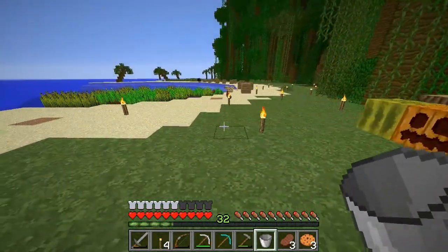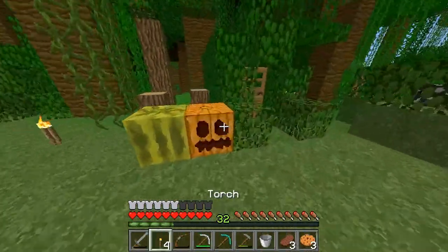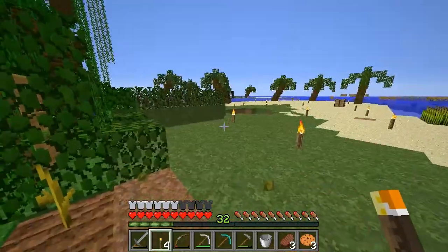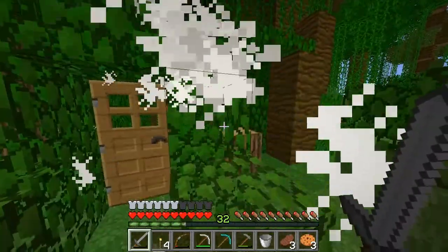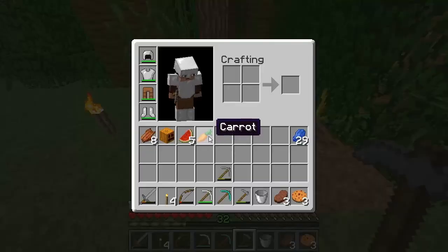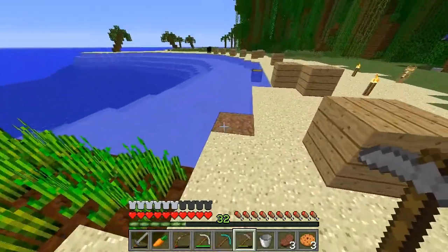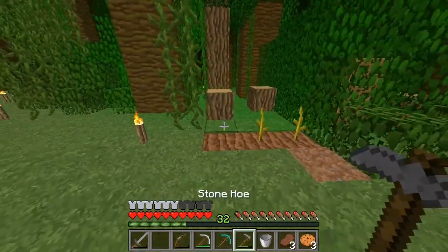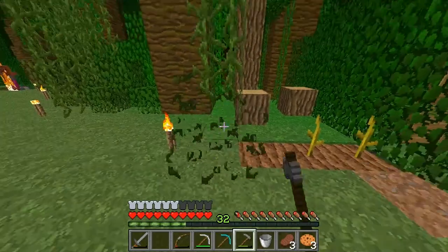Our nice pumpkins have grown so I should mine these and set up new farms. I thought I heard a zombie - yes I did! Oh, you dropped a carrot! That's amazing. I'm not going to eat it, I'm going to plant it and get a lot of food.